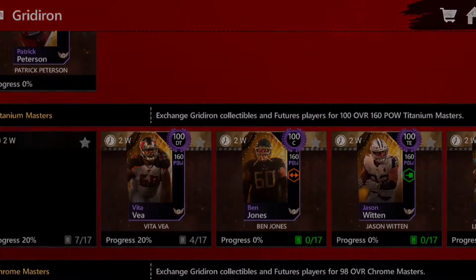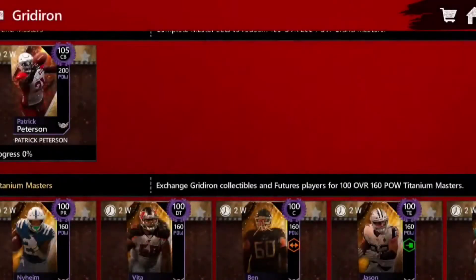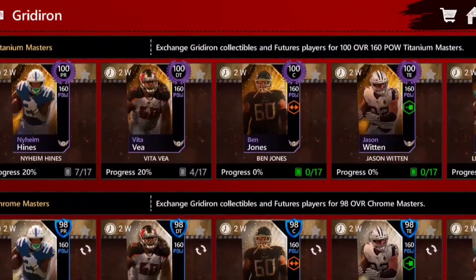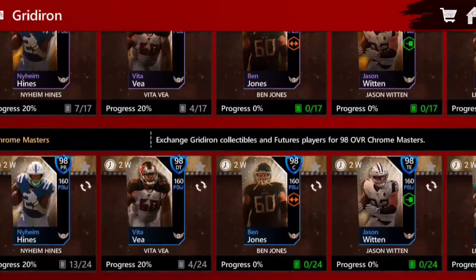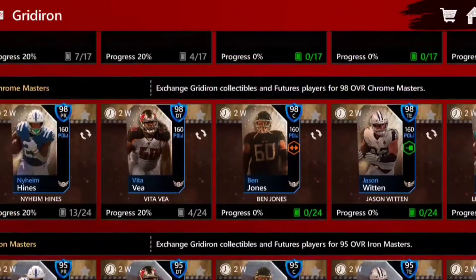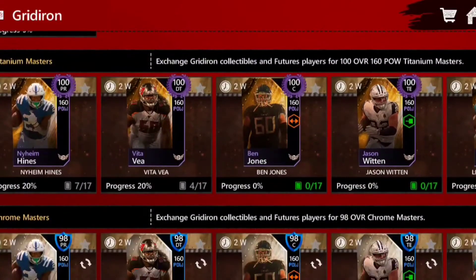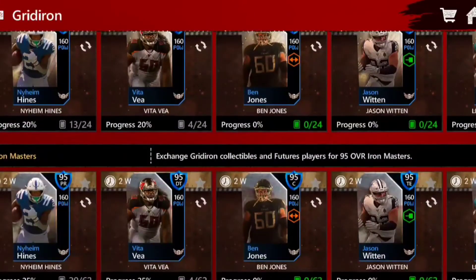We need three of these 100 overalls to get Patrick Peterson. This promo is going to be very similar to the Power Line promo — you essentially get a base 95 overall version of a card, you build it up to the 98 version, then to the 100 overall version. You're building the card up.